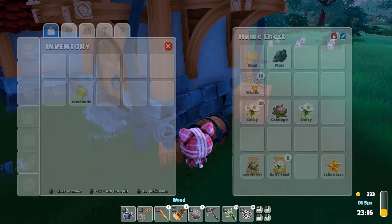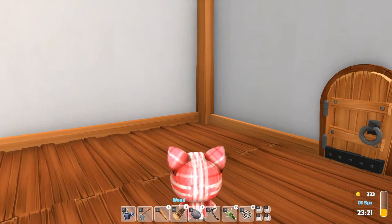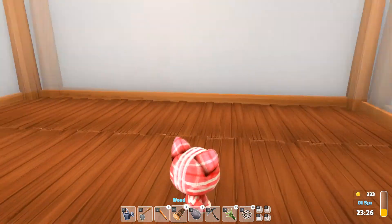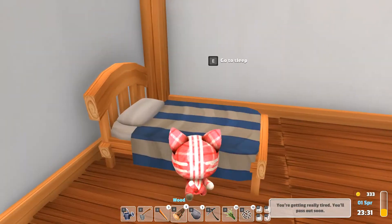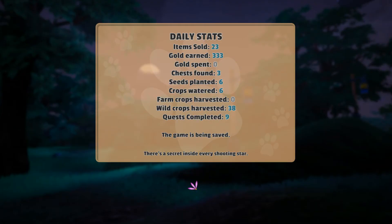I wonder if you can sell stars — that seems like a really bad idea. We'll just keep our star nice and safe in this box I think. Okay, that's a good adventure for the day, let's head inside. I need to make this pretty — I want to decorate the place. But for now, go to sleep. "You'll pass out soon — are you sure you want to go to sleep and end this day?" Yes. Items sold: 23 gold, and 333 chest found. I think this is really good — I'm so excited for tomorrow, but I'm going to leave it there and play again another day. Bye bye!